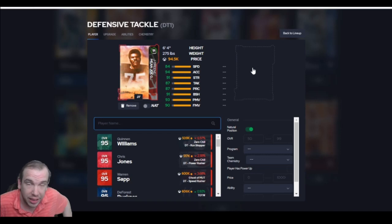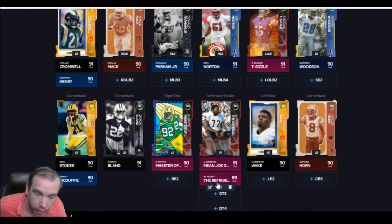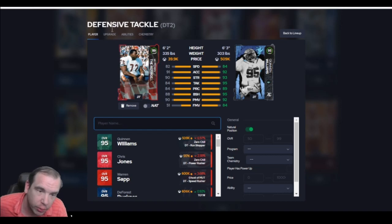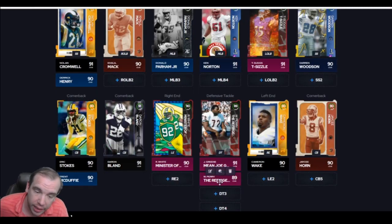Mean Joe Green, 94k — this guy is worth everything. If you use this card, you already know. This guy shows up and he balls out. Get a heavy guy for your second one — over 300 pounds. 90 power move at 88 block shed. For 39k, he's going to help clog up the middle because he's big.